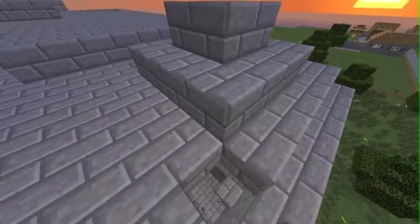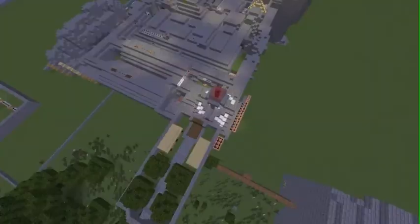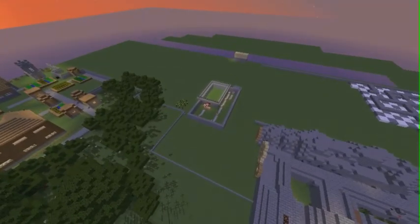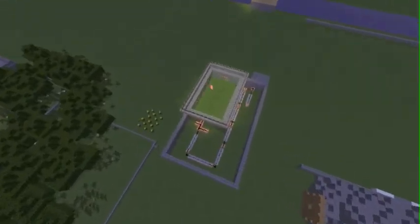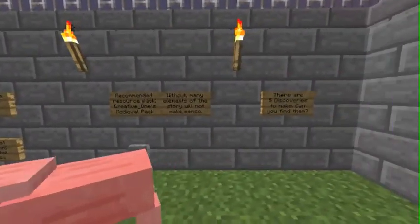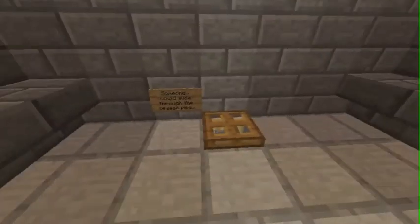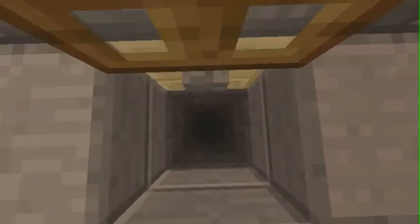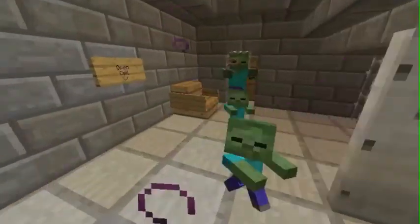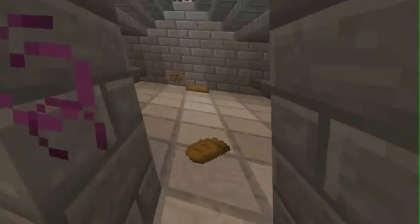It has all this forest stuff, and this is like the main part. It has a village over there — pretty awesome. You spawn right here with some command blocks, and here are the rules if you want to read them when you play the map. You just start here, press this, and then you start. It's a pretty awesome map — you need to escape. Let's talk a little bit about it.